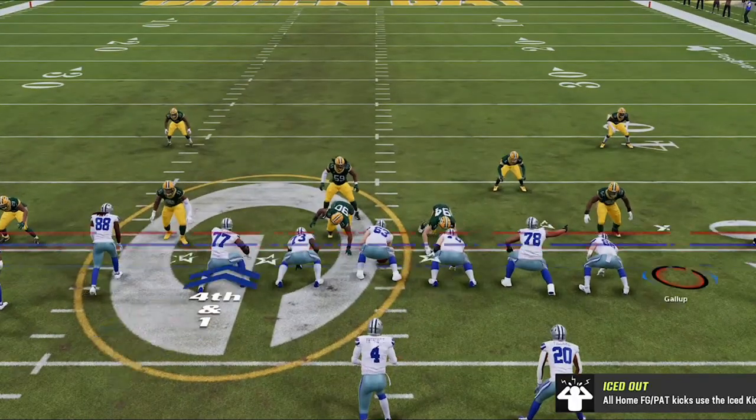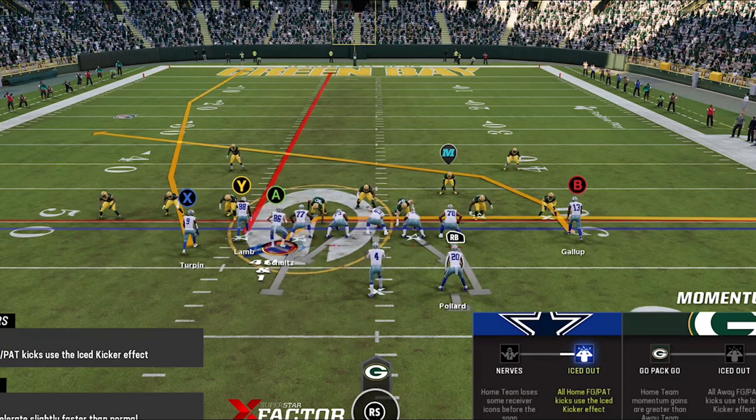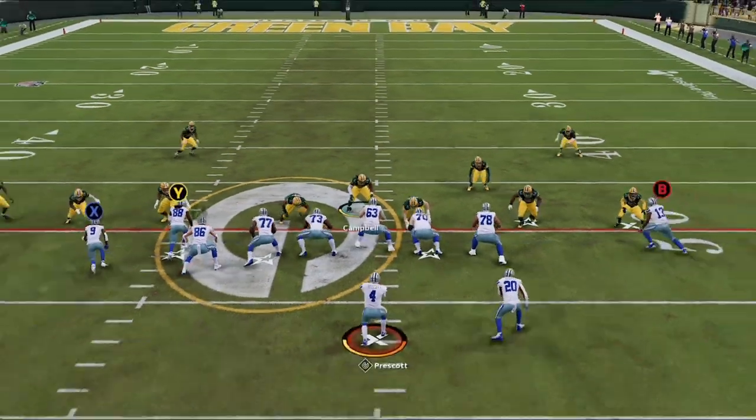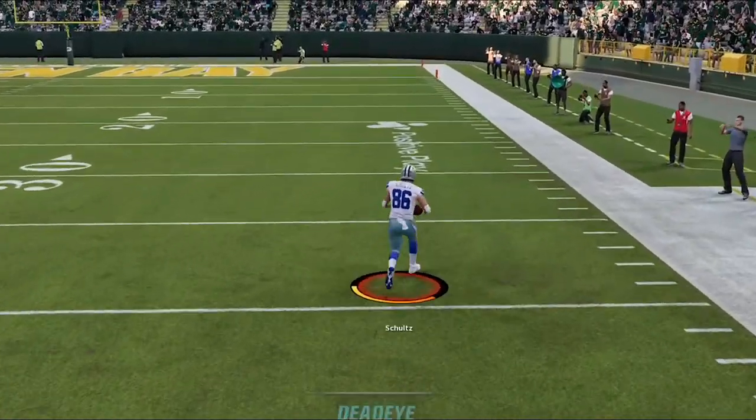Some passing concepts to use with this motion to keep your opponent honest: simply motion the tight end across and put him on a drag, as this will usually run right across the user's face who is waiting for the handoff that never comes. If they fall for this, you'll get a lot of easy catch-and-runs as your opponent will be too busy worrying about the run plays.